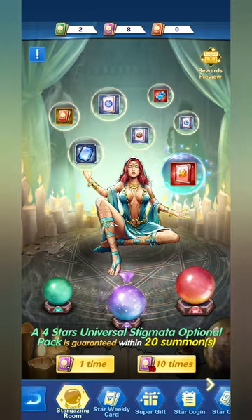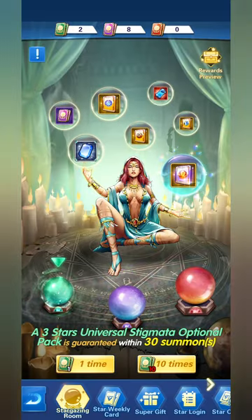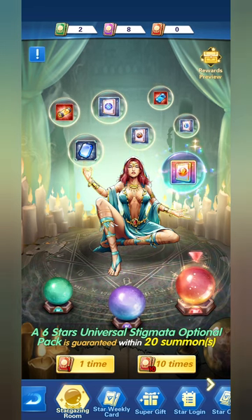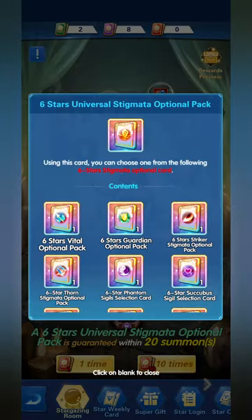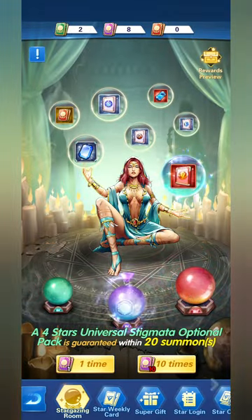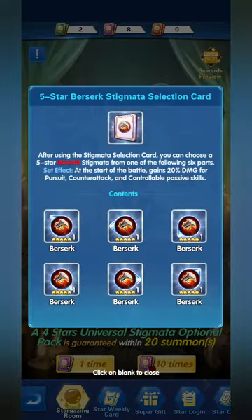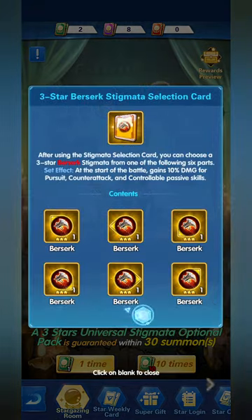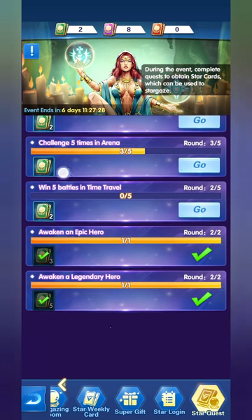We'll wait until we get at least 10 intermediate star cards. Cards follow a cycle: the three-star universal gives you cards to summon in the four-star pool, and the four-star gives you cards for the six-star. The six-star is what can give you the high six-star Universal Stigmata Optional Pack. At four stars you're pretty much stuck, and three stars is the lowest and worthless if you're more advanced. Log in daily, complete the tasks, and you're good to go.